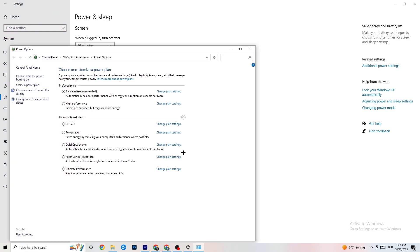Then click on 'Power and Sleep' and go to 'Additional Power Settings'. Try which option works better for you — for me it's Balanced, but sometimes High Performance works better. Click on High Performance or Balanced and just try which one is currently working better with your game.